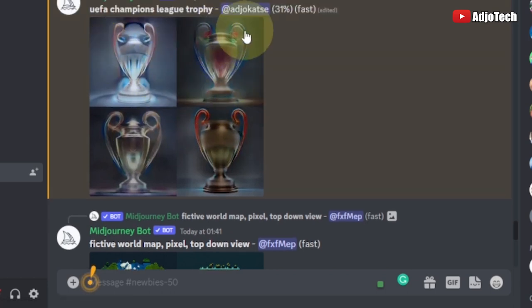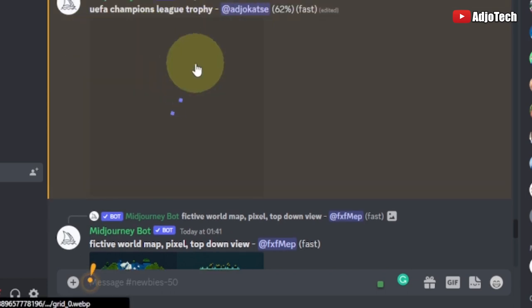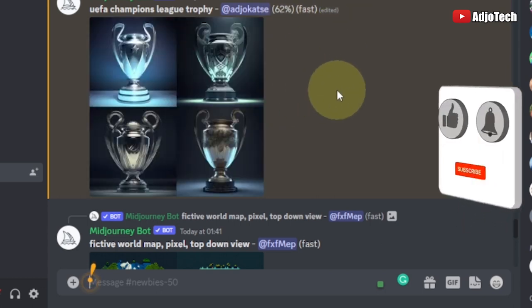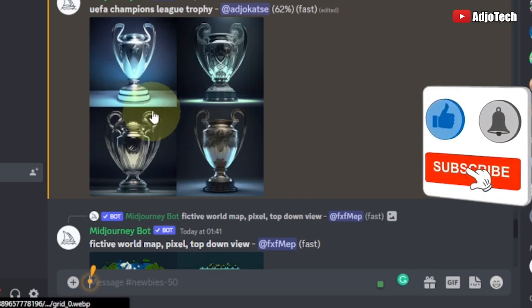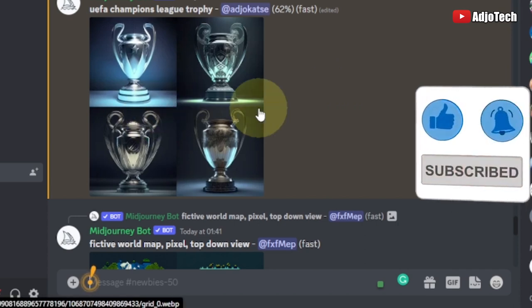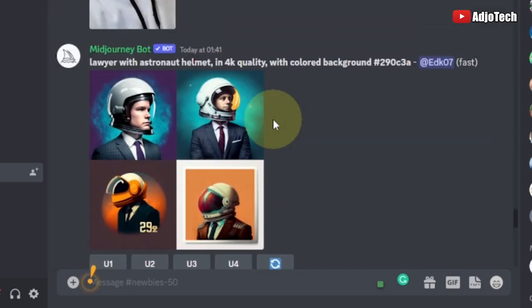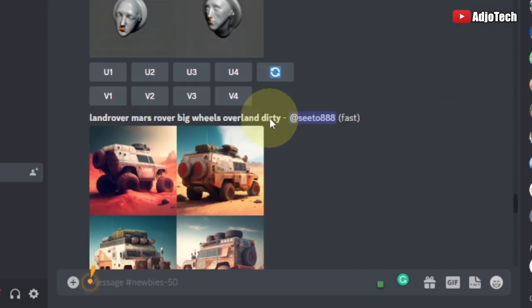This is our Champions League trophy being loaded — it's at around 62%. This is going to generate something close to the standard UEFA Champions League trophy for us. It's still loading, and we're going to get the version 4 of the Midjourney AI.